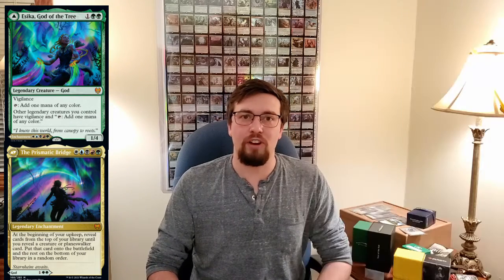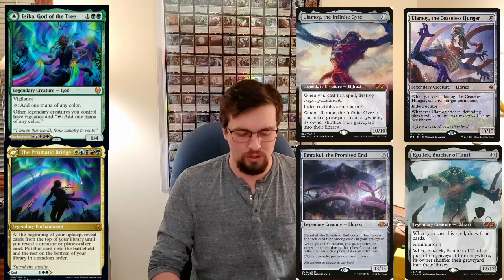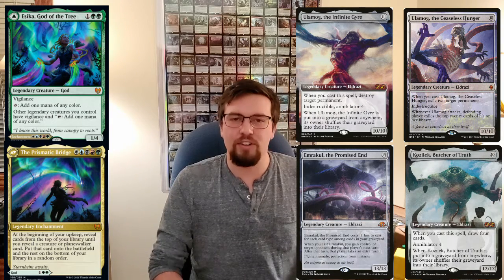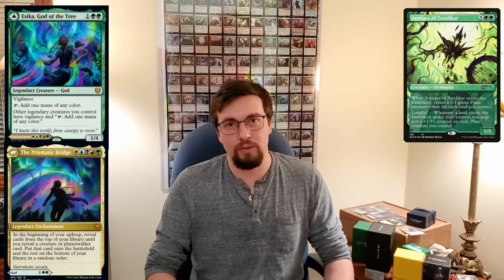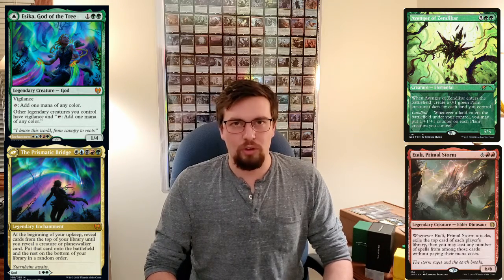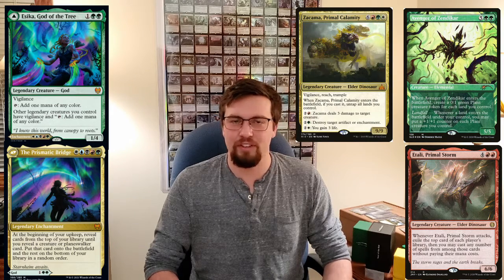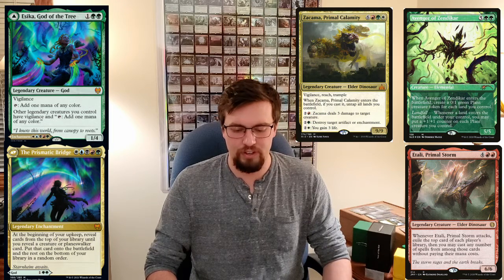Next I want to talk about some of the bombs you can drop in this deck, because the key to this deck is just what creatures and stuff you put in to make it splashy. You can throw in the Eldrazi Titans — Ulamog, Kozilek, and Emrakul. You can toss in Avenger of Zendikar to make a ton of tokens since you're already ramping hard. You've got Etali, Primal Storm which is a lot of fun. Zacama — just dump your mana into Zacama, very good. Niv-Mizzet Reborn for more card advantage.